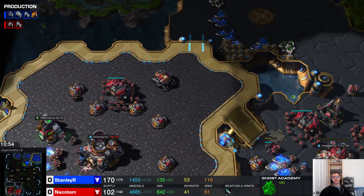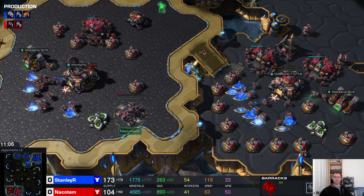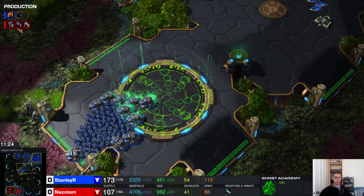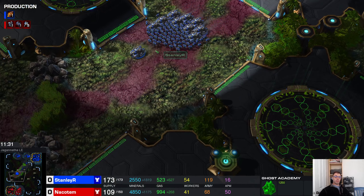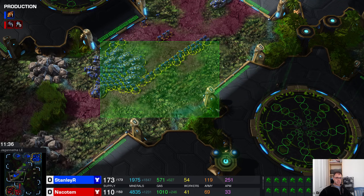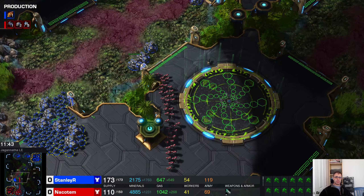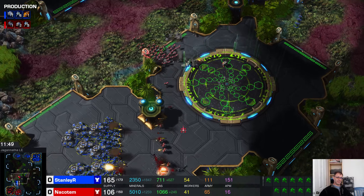This is weird - there's a ghost academy, but you can't actually build ghosts because you've got to have a tech lab on your barracks to build a ghost. I'd love to see a nuke or something like that. Ghosts are pretty OP actually - ghosts can also fire EMPs which take the energy off any unit that has energy, so that includes medivacs and stuff. Oh - oh no! The siege tanks! That is just beautiful.